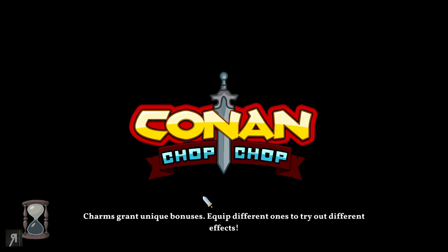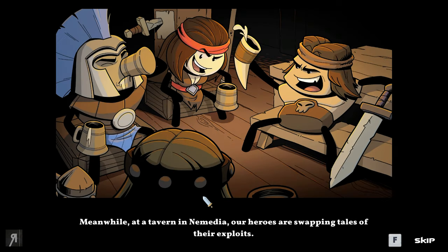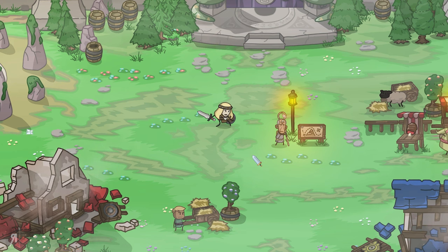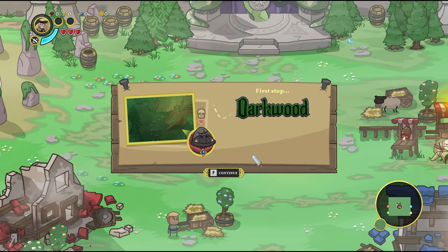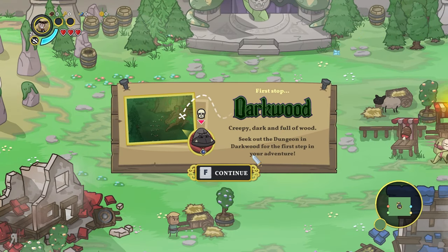Because this is a roguelite, everything is very much randomized. I'm going to be skipping the story for the most part because if you want to play this demo yourself, it is a very quick download. I basically want to get into the gameplay to show you what it's all about. You can also unlock various other weapons and equipment back at the town.